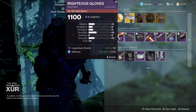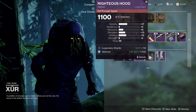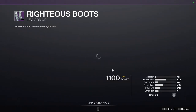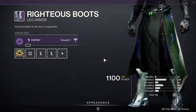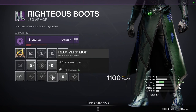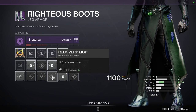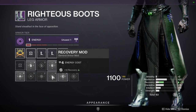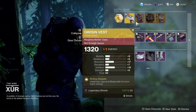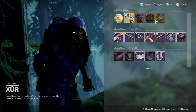For Warlocks, we have bad arms, bad chest piece, bad helmet, and actually pretty decent boots. The reason I say these are decent is because resilience is high — with a recovery masterwork it becomes 16, and goes up to 18 if you masterwork it. Resilience is really high, which is what I'm looking at, and I really like high resilience for PvP, so don't sleep on it.